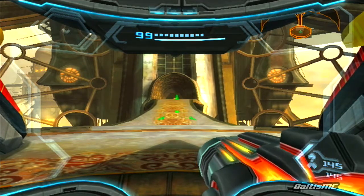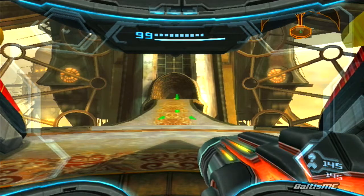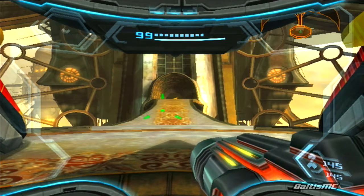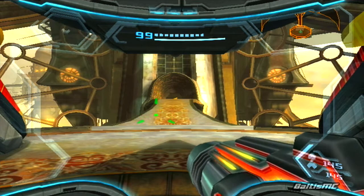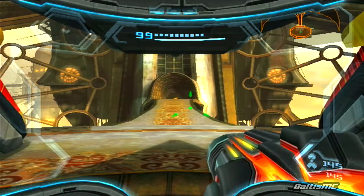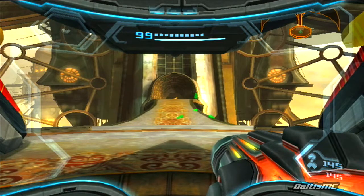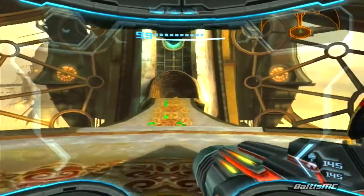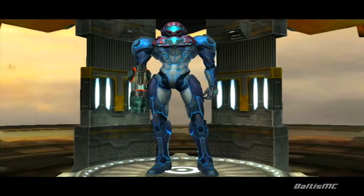Hey all you Let's Play fans, Baltus MC bringing you more Metroid Prime 3 Corruption. So in the last video we made our way back to Skytown once more and got ourselves the Spider Ball. So now we finally have the means of accessing the shielding unit back on the pirate homeworld. With that being said, let's hop onto our ship and get heading back over there.